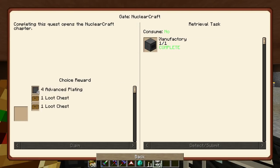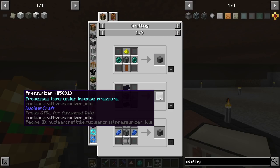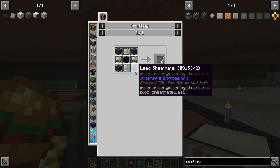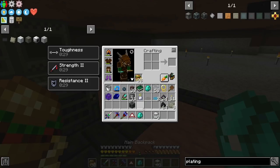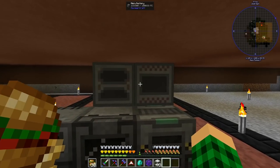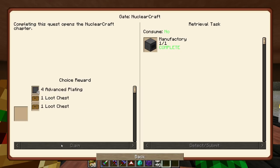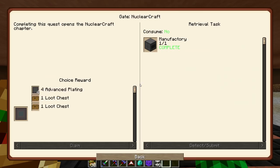While making the manufactory, we unlocked a quest and we get a choice reward of loot crates or advanced platings. The advanced platings are going to get us access to the pressurizer, which is kind of nice. To make the advanced plating you just need tough alloy and a basic plating — a whole bunch of lead, graphite, and tough alloy, which we now have. We found in between episodes a cluster of thorium, magnesium, lithium, and boron. We can toss another stack in the manufactory, but I think I'll just take the advanced platings — they'll be nicer.